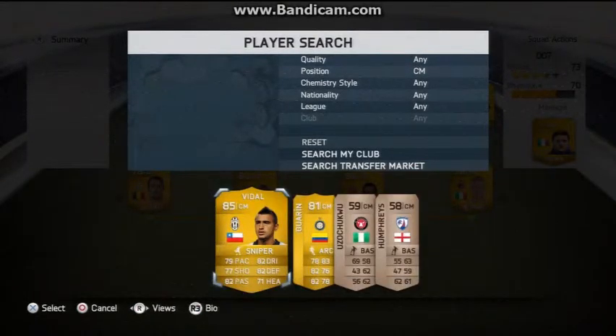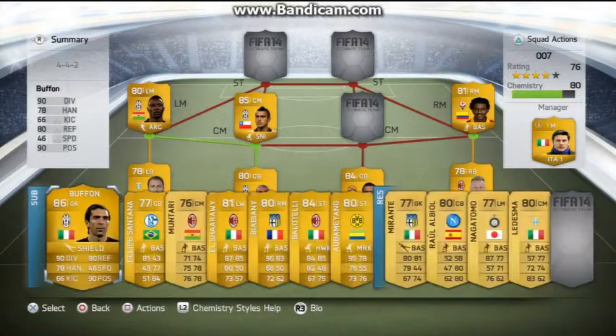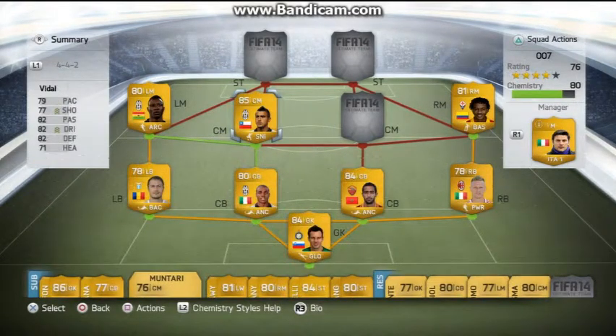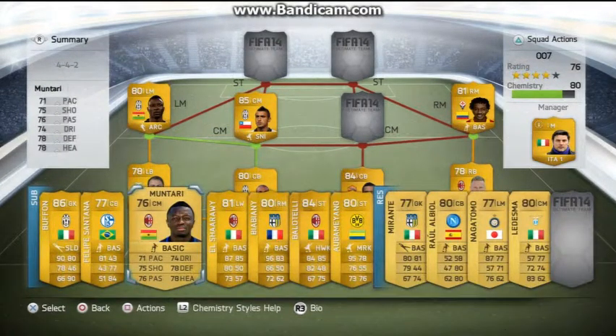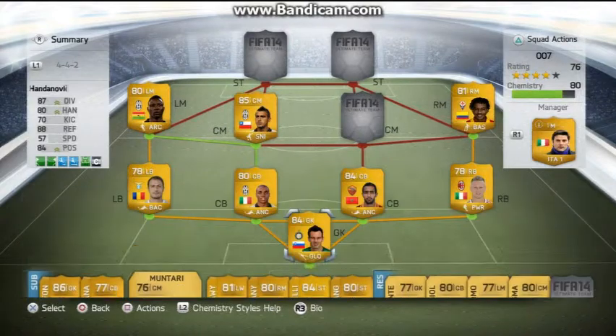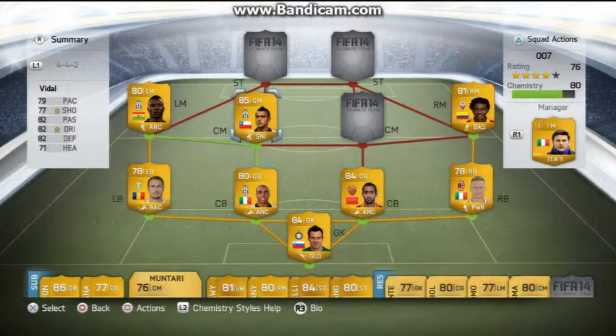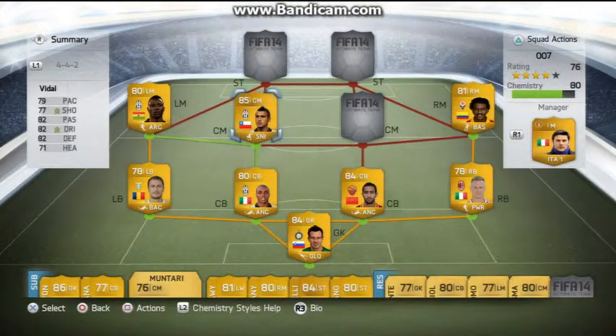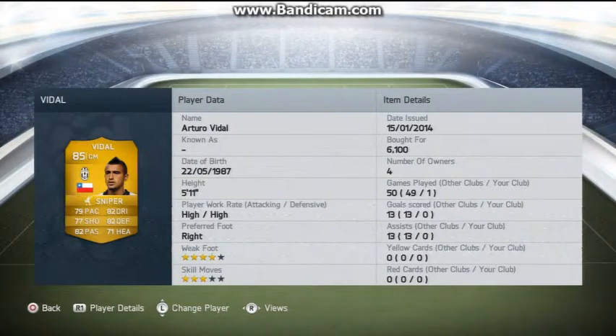In the first CM spot we've got Fidel. Originally I had Montari here but I swapped him out because Fidel plays for Juventus and links up better with the left mid and the centre back — he links through the same club whereas Montari only linked through country and league. Fidel has great stats: 79 pace, 82 dribbling, 77 shooting, 82 defending, 82 passing, 71 heading, and high work rates. He's basically a CAM and CDM in my eyes.